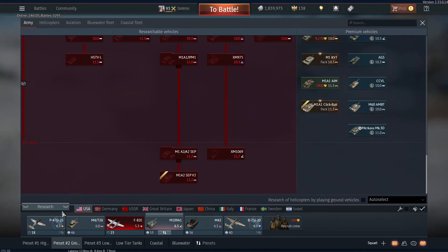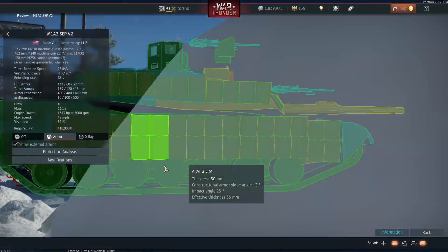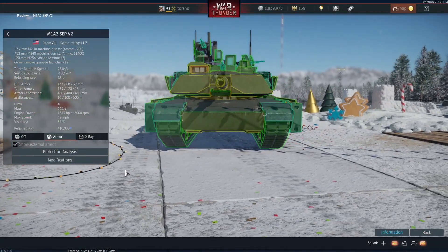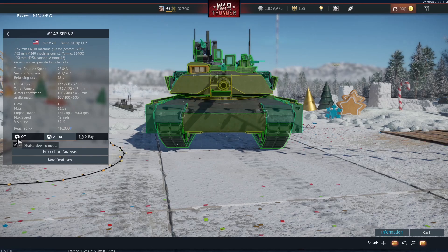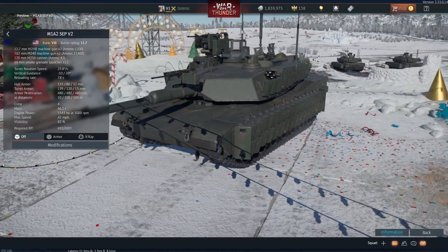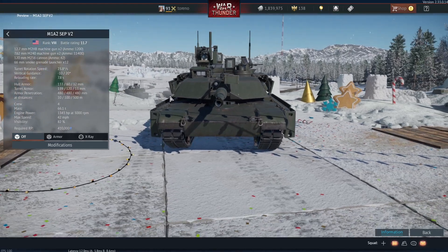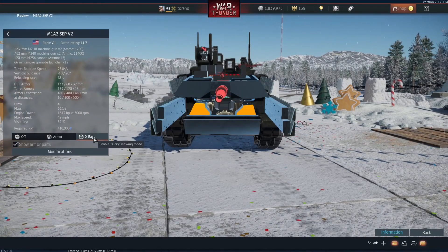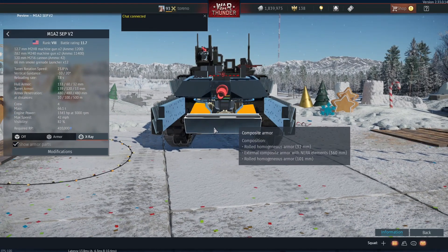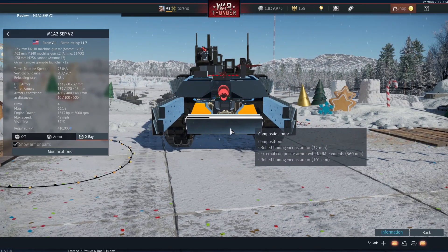Going back to America, America got the M1A2 SEP V2, and to be honest this isn't really all that different from the other SEP. When the dev blog came out touting how this had a remote weapon station — which is how all roof-mounted machine guns work — you could probably tell they were stretching a little bit. There has been a flurry of bug reports regarding the depleted uranium armor, and we'll have to see what Gaijin does with that.